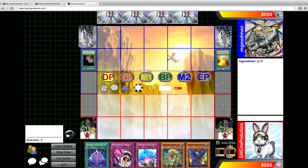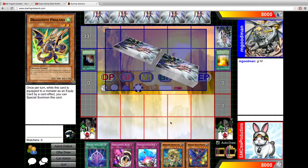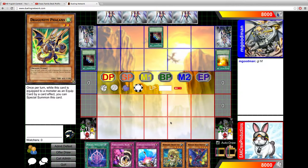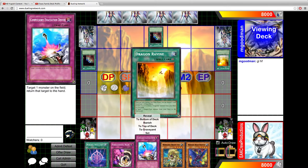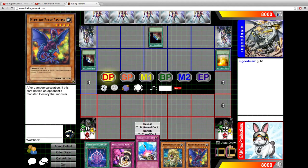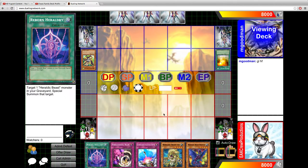Oh, Dragon's Ravine — that's interesting. I could actually use Dragon's Ravine in Heraldics, pitching Leos and sending Abercrombways to the deck, and then getting a card off of Leo. That could be interesting. I might have to make a version with Dragon's Ravine in it now.